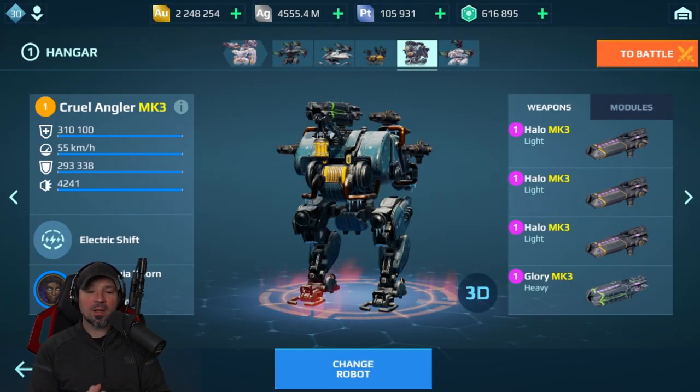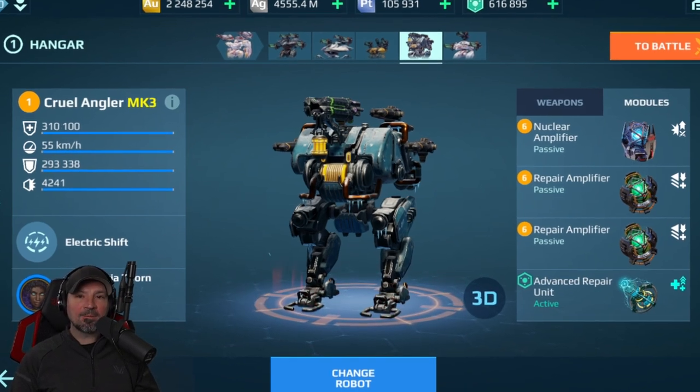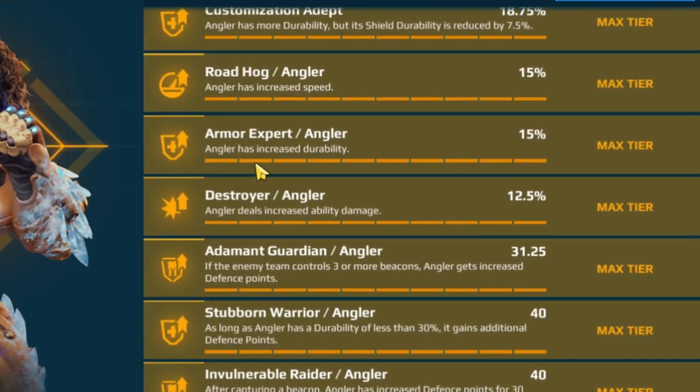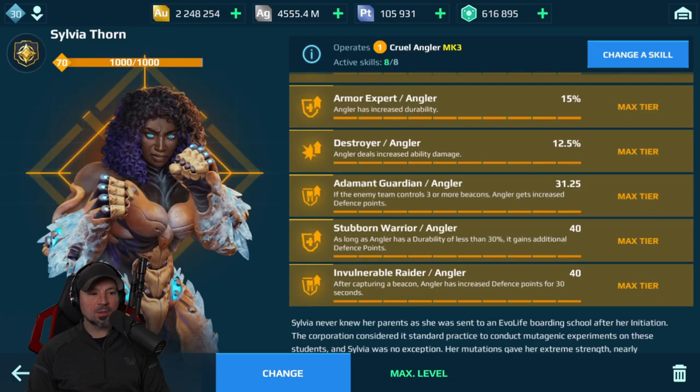Today we are going to play Halo and Glory on this thing. I think this is an awesome weapon setup. We're going to run two repair amplifiers, a nuclear amplifier, and an advanced repair unit. We've got customization: adept, roadhog, armor expert, destroyer, adamant guardian, stubborn warrior, and invulnerable radar. Those are the skills I'm going to try out today and see how they do.